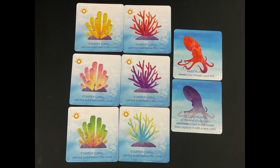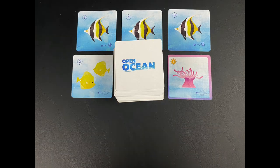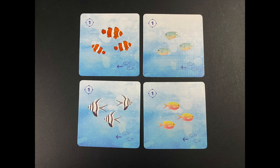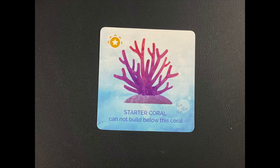Choose one of six starting corals and decide on who the first and second player will be. The last person to see a fish, dead or alive, is the first player. Deal seven cards to each player and eight cards into the ocean. The rest of the cards, excluding the starting cards, will be placed into the ocean. It is important to note the type of fish you will attract by looking at the bottom right of the card.